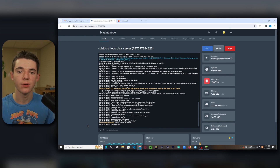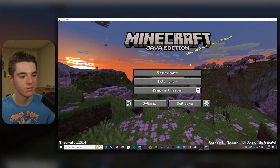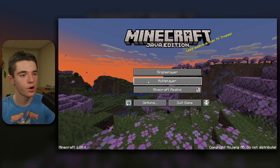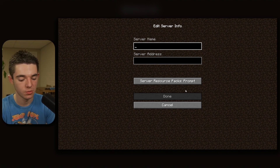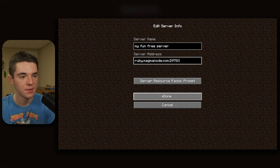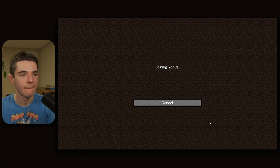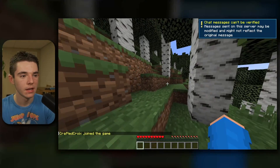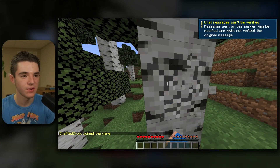Once it says 'timings reset,' you know the server is online. To join, click on your address to copy it to your clipboard, then head into Minecraft. Go to Multiplayer, click Add Server, change the server name to whatever you want, and paste in your server address using Ctrl+V. Click Done, scroll to the bottom, and join. And here we go — we are inside of our free Minecraft server. We can chop trees and stuff!